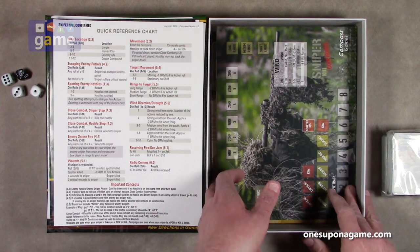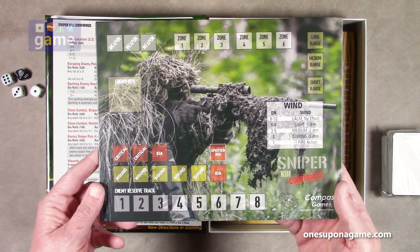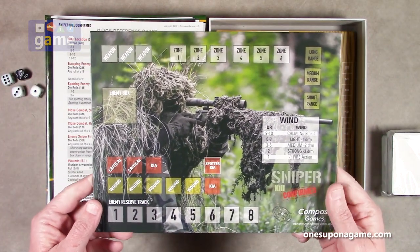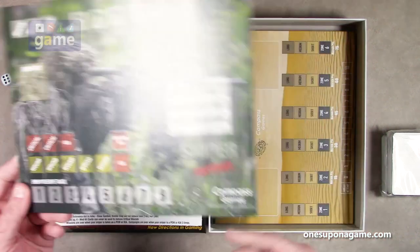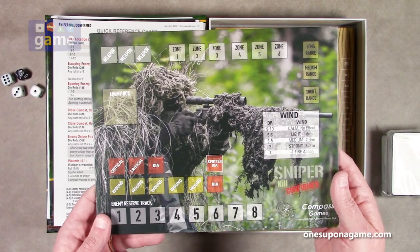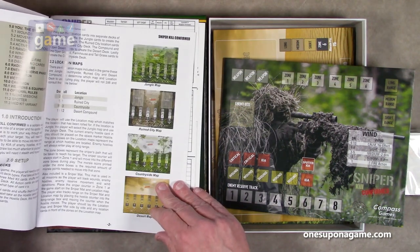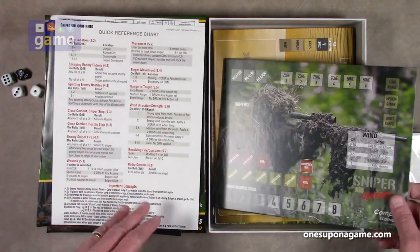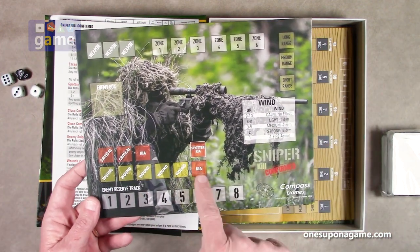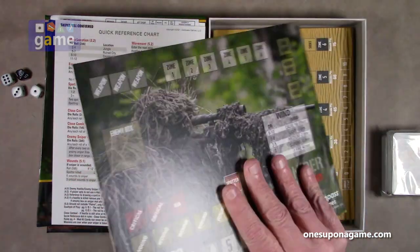Then we've got our location boards — these are single-sided and very sturdy, very thick mounted cardboard. One of these is actually your sniper mat — your main tracking board — where you track what zones you're going through, what weapons you have, range, wind rolls, whether your spotter has been taken out, and the enemy reserve track. It would be single-sided since you always use it in the game. Very nice artwork and very well made.